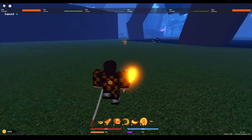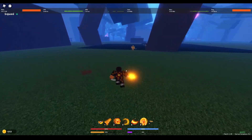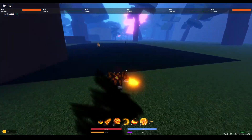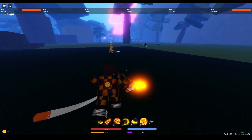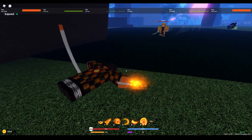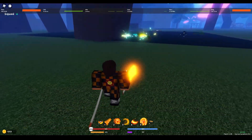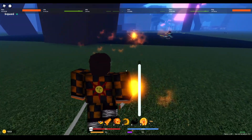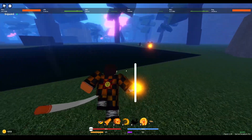If he ragdolls you, he'll walk up and do the multiple slash move — I think it's called Sixfold, not sure which form — but as you can see he does that, so dash away. His attack pattern isn't hard to memorize; it's pretty predictable.